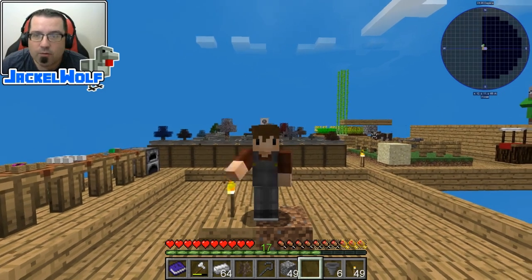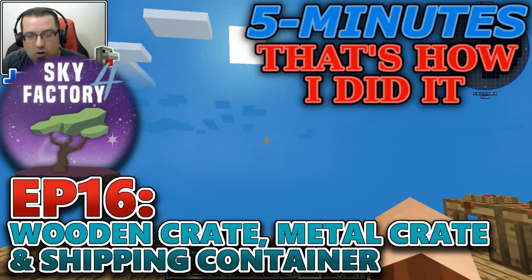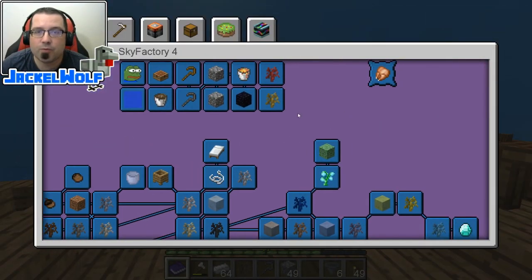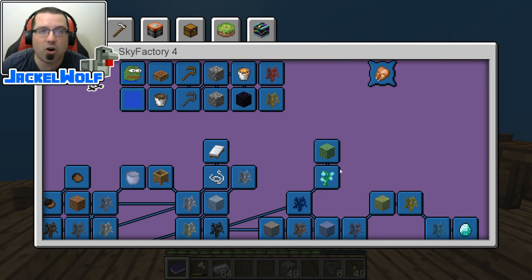Hey everyone, it's JackalWolf back in Sky Factory 4 with another 5 minutes. Now if you've been following along, you know that we are working our way through the advancement book. Last episode we finished off page 1 by doing the crafted donut sapling, and that would have given us our first piece of prestige, if we'd been playing with prestige on.